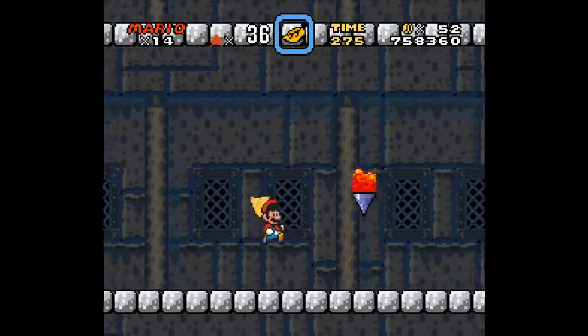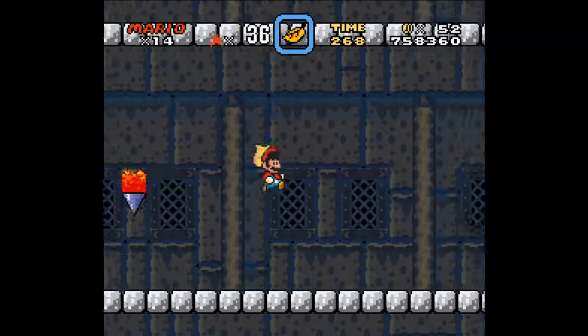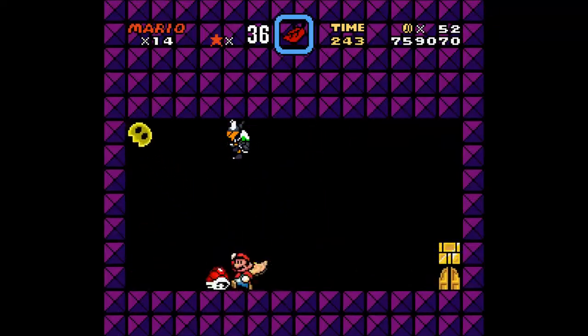Just go in the door. You'll find this laughable attempt at a torch — a piece of lava sitting on a spike. It's just this one we've already done.